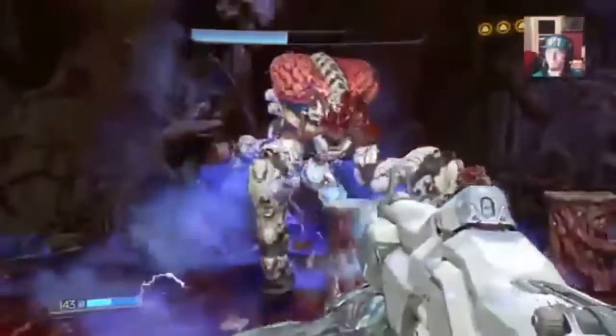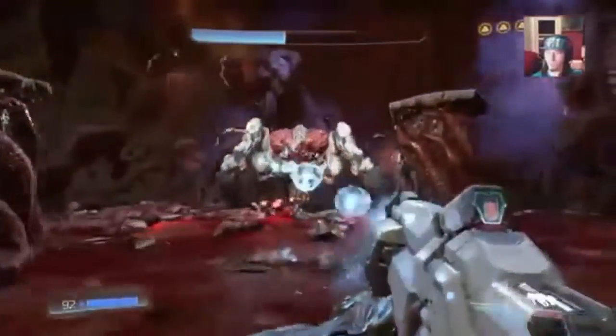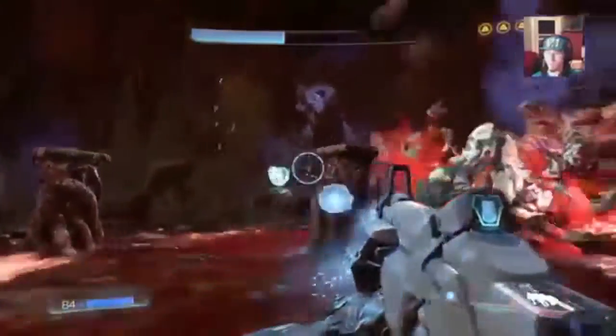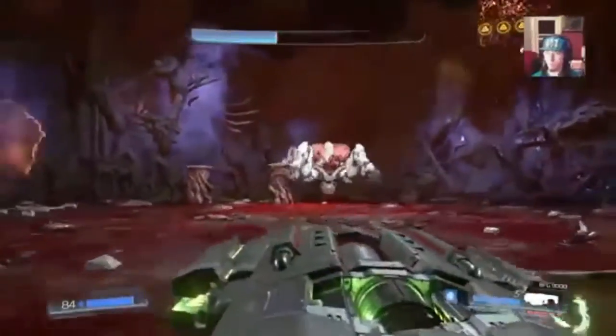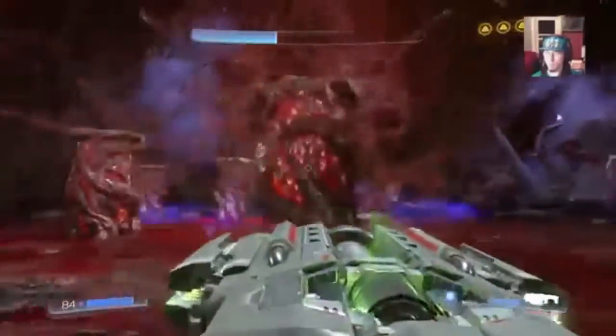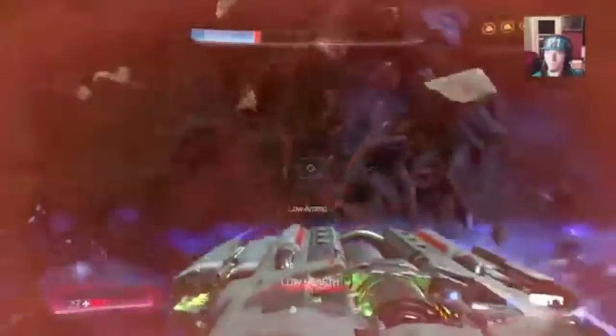Use those platforms for cover when the beast is using laser beams or the turret. That is really the main section of the battle. Once you get it down to the final quarter of its health, it uses the same tactics as before but at a much faster pace. If you can keep up with the fast-paced battle, you should be able to defeat the Spider Mastermind and complete the entire game.